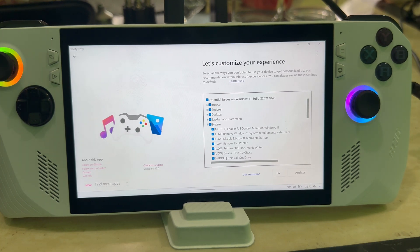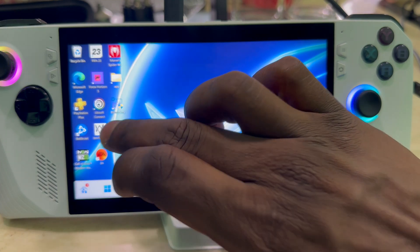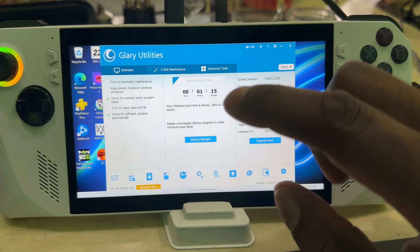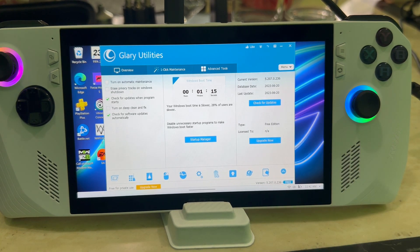The next one I want to talk about is Glary Utility Tool. This is like a system cleaner — back in the day this is what you'd use to clean up trash and unwanted files left behind when you install or uninstall stuff. Sometimes you leave files on your system that you're not using, and this is what this app is for. When I open it, it's saying my Windows boot time is 28% slower than the average user.